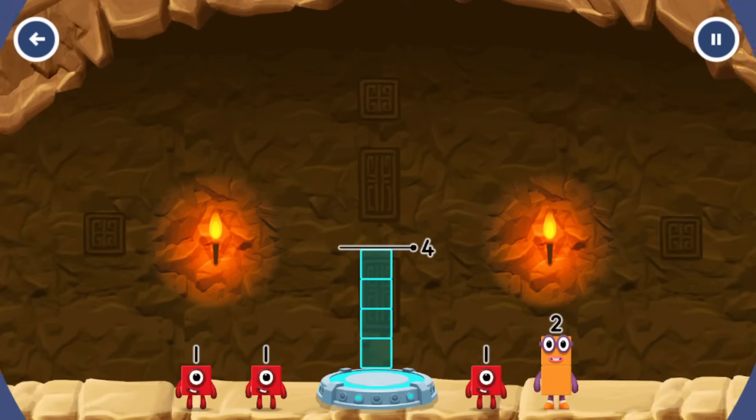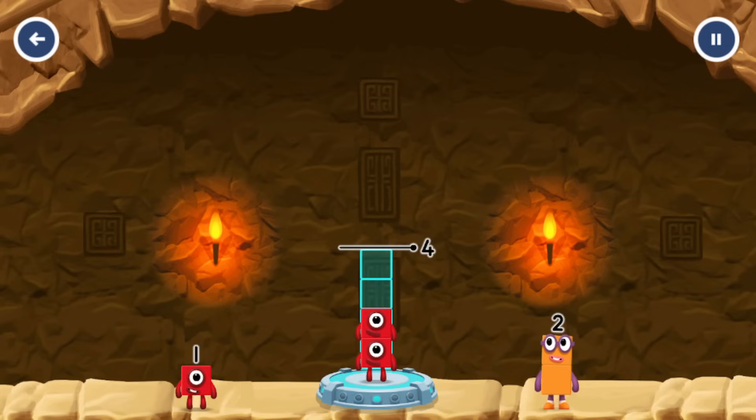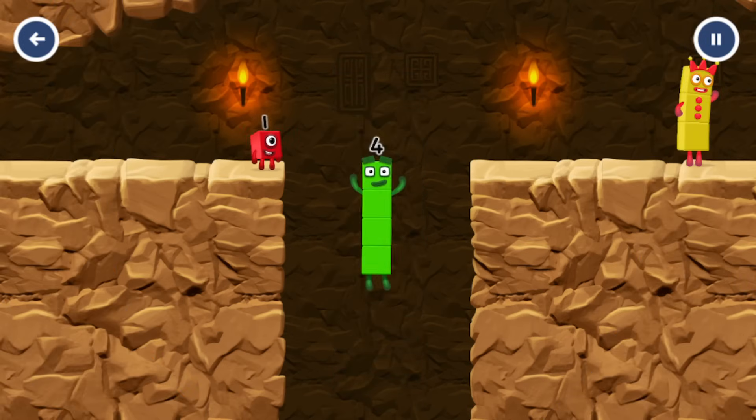Add number blocks to make 4. 2, 1, 2, 1, 1, 2. 1 plus 1 plus 2 equals 4. I am four. Have we met before? Good job.